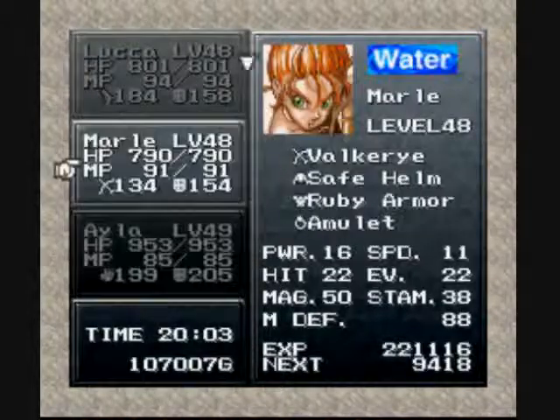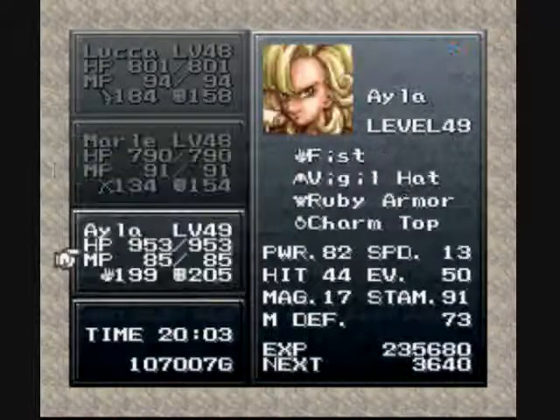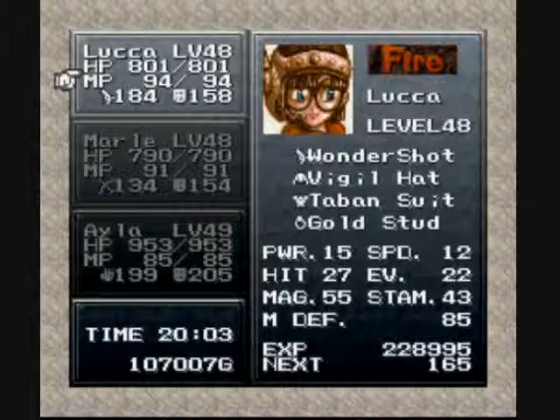We want Vigil Hats on everybody except Marley — Safe Helm — because they're very low physical defense, and the Amulet for status protection. But more importantly, we need the two Ruby Armors. We could go with the Vests and the Mails, but they just don't have the defense that I need anymore. And the Taban Suit for Luca, just because of the extra speed and the fire protection.